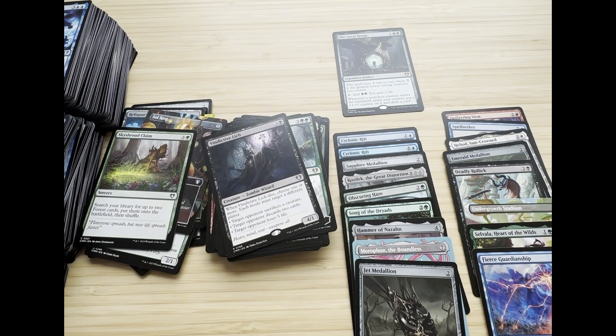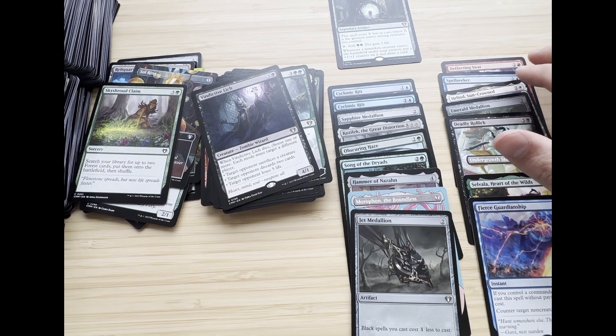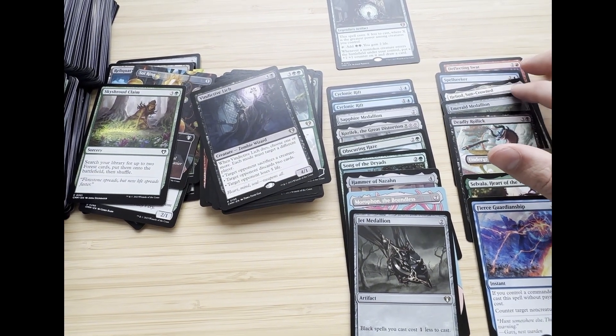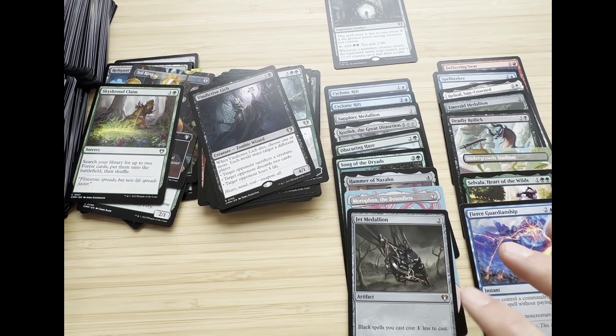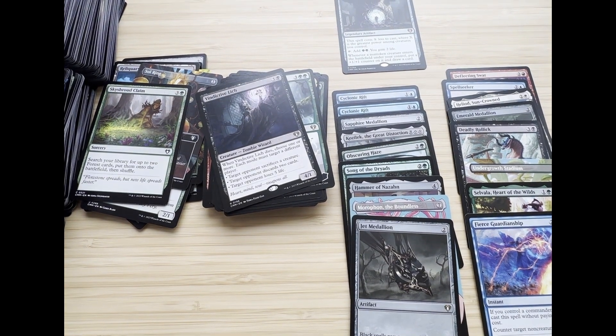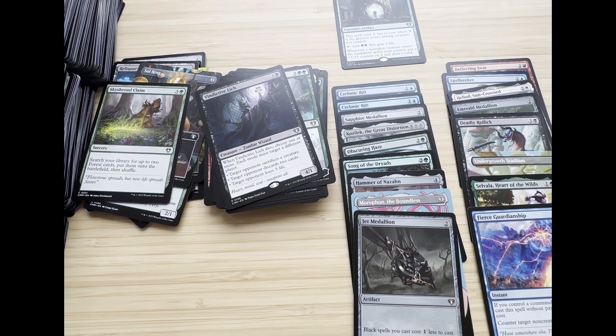Going through some of the rares, this is some good value — we'll see if it's enough to make up for the price of the box, which I paid $270 for. We have Deflecting Swat, Spell Seeker, Heliod, Deadly Rollick, Fierce Guardianship, and The Great Henge. I'll put some prices on screen. That's my first video opening Commander Masters or any Magic product. Please let me know in the comments what you thought, give feedback, and if you liked the video please like and subscribe. I'll try to share more videos and see if you can resell the value from booster packs to keep opening. Thanks everyone!